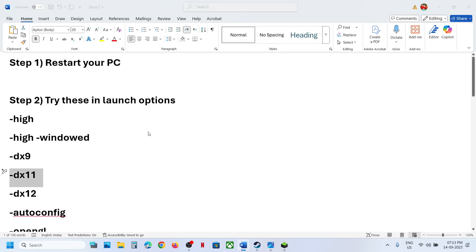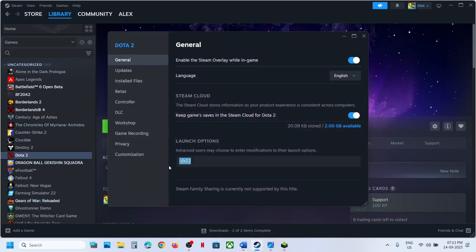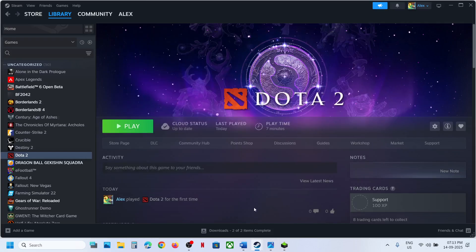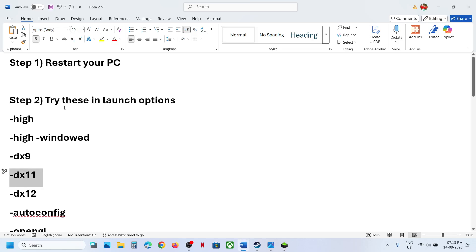Go to Steam, right-click on the game, select Properties, and go to the launch options. First of all, you can try typing -high in the launch option. All these entries are provided in the video description.